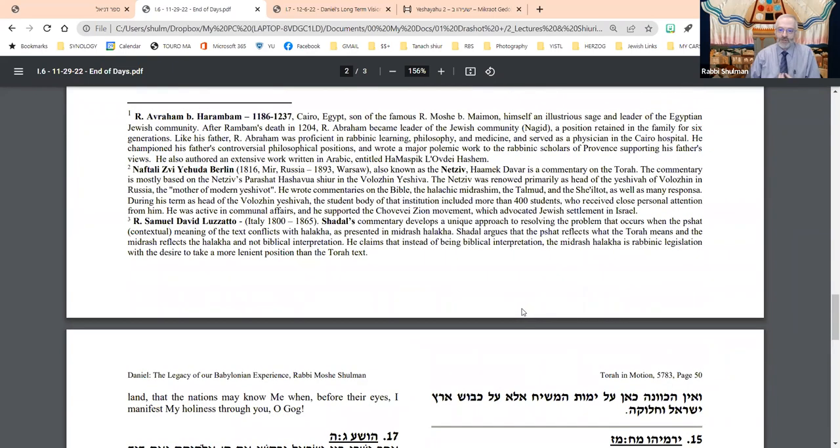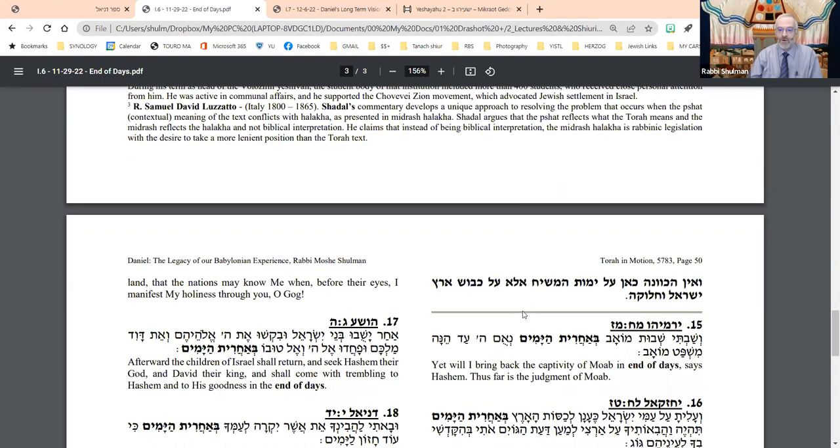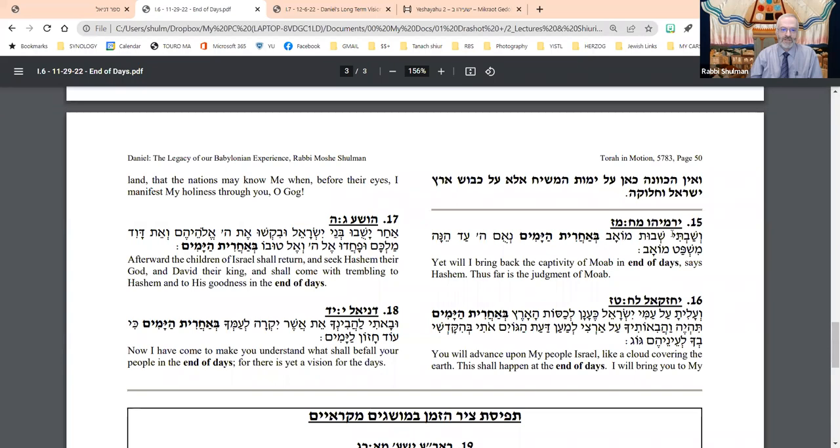So if that's true, and Acharit HaYamim can refer to the next period of history or the next stage, then what do I do with all these Nevuot? What do I do with Yirmiyahu, who says: 'I will bring back the captivity of Moab in Acharit HaYamim, in the end of days, and judge Moab' — Moab doesn't even exist anymore.